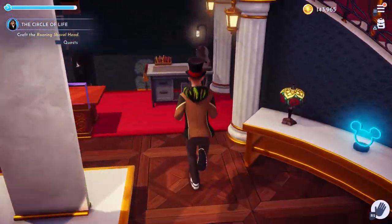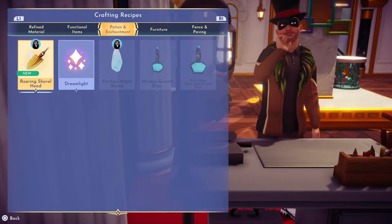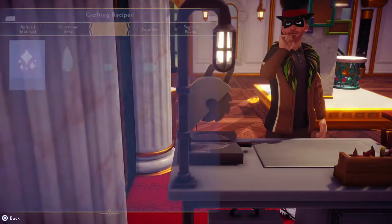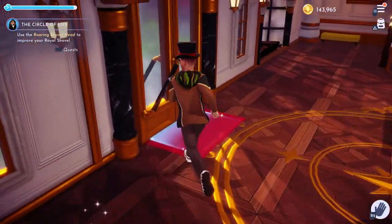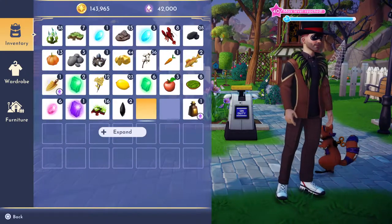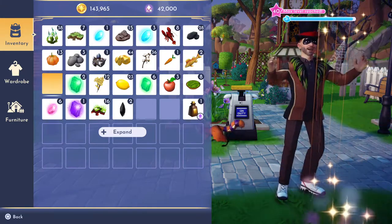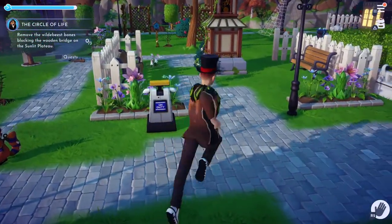I'm going to get rid of... There it is, the roaring shovelhead. We're going to have to use it to attach it to our shovel. Okay, let's do that. My inventory's almost full. There we go.